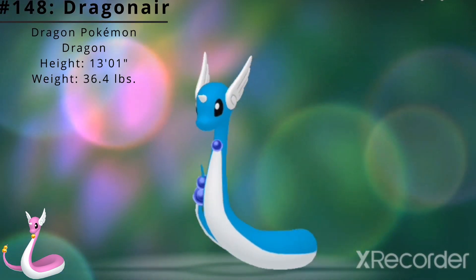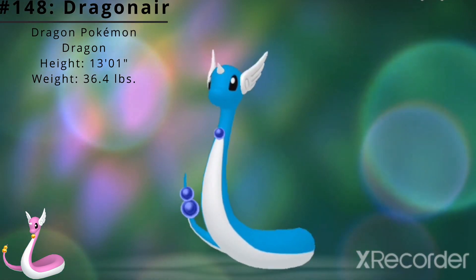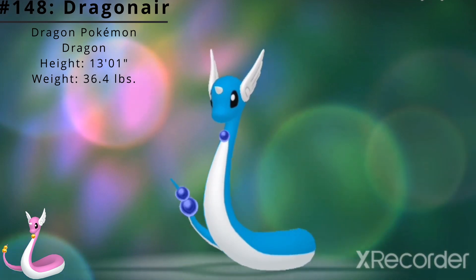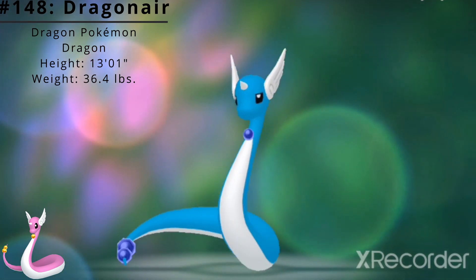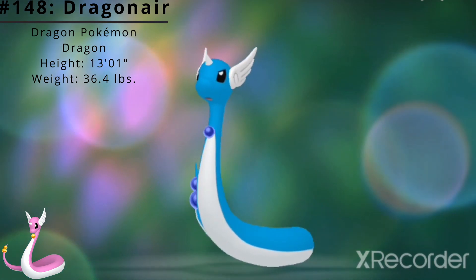Pokédex number 148: Dragonair, the Dragon Pokémon, and the evolved form of Dratini. Dragonair is a Dragon-type Pokémon introduced in the Generation 1 Pokémon games Red and Green.